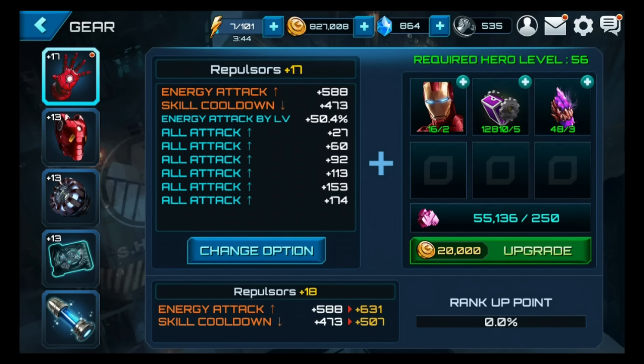Someone — I think it was Freeing My Mind — told me going from 19 to 20 took 100 biometrics and 1.5 million coins. I've got some biometrics, some gold, some dimension pieces, and I'm just gonna see how it goes. I don't know if I'll even get any of them from 17 to 18, but let's just do this.